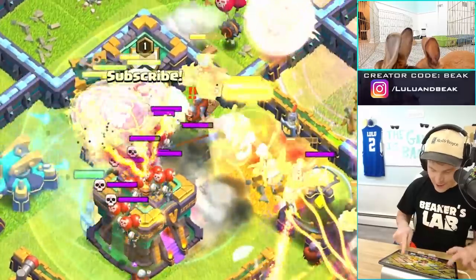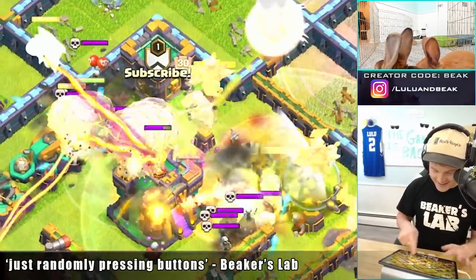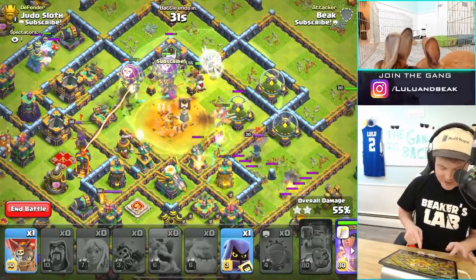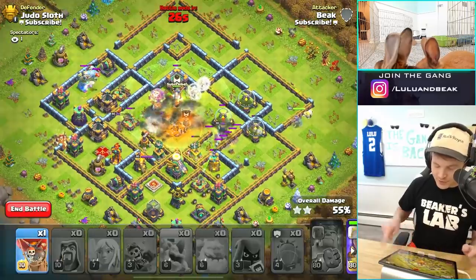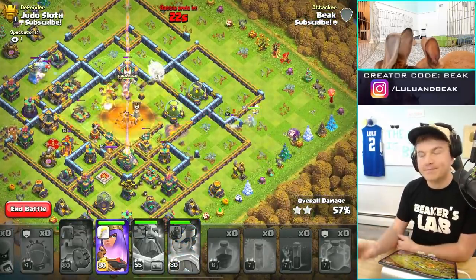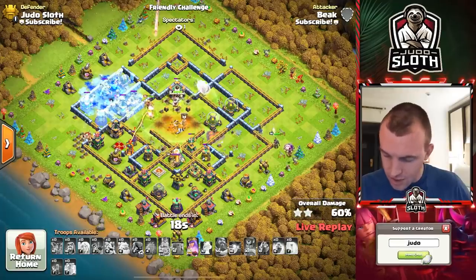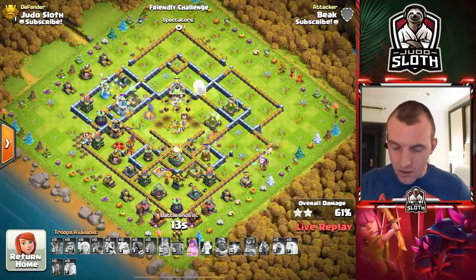I went too early on the warden ability — I really thought I'd hit it faster. It's cloned — clone balloons. I forgot to drop the head hunter, that's so brutal. I barely got through 50%, but overall hey, it was a win. You've still got the queen ability and the royal champion ability. You just used the RC ability but the hero walk — one thirty of a raid — it's difficult to get the three-star afterwards.